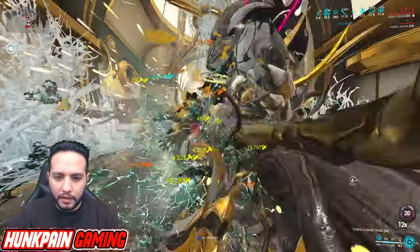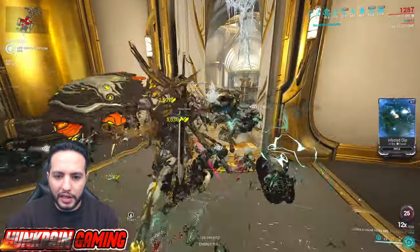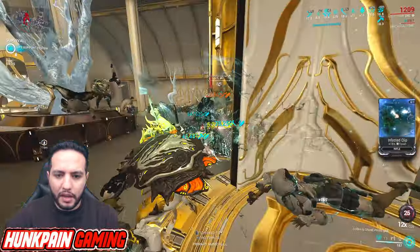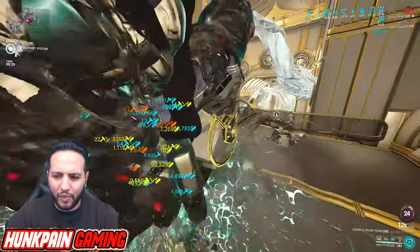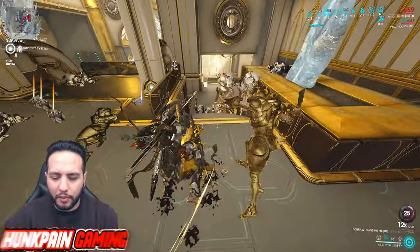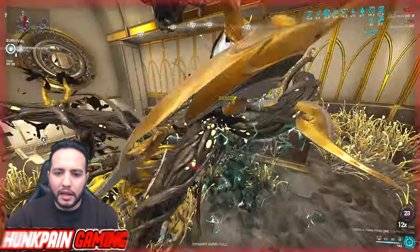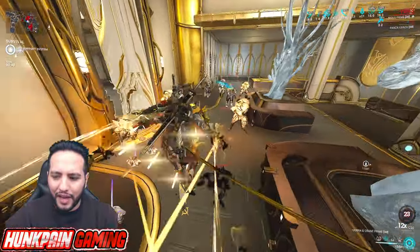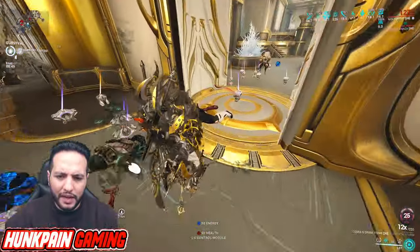We're using Panzer Vulpaphyla of course. Now look at how good this weapon is. Many Tenno were telling me before I built this weapon, 'Hey, Cobra and Crane is a bad weapon — why would you make a build about it?' But it's a very awesome weapon. The only issue is these weapons are having a very bad time, especially now that the meta is glaives.